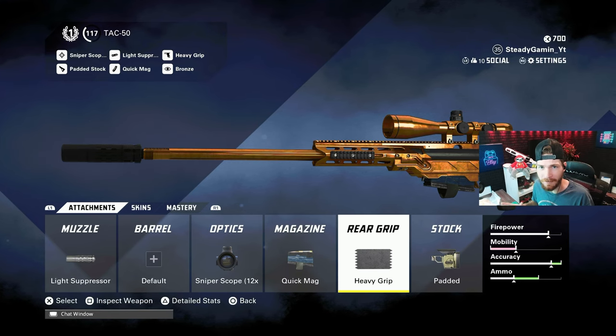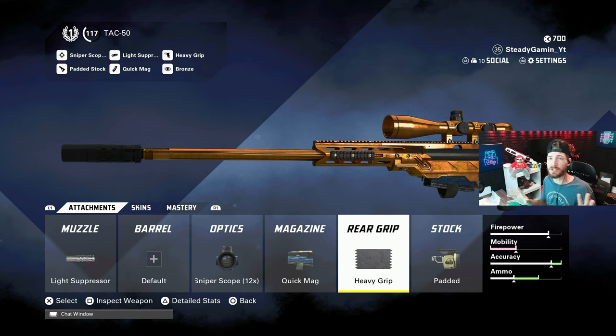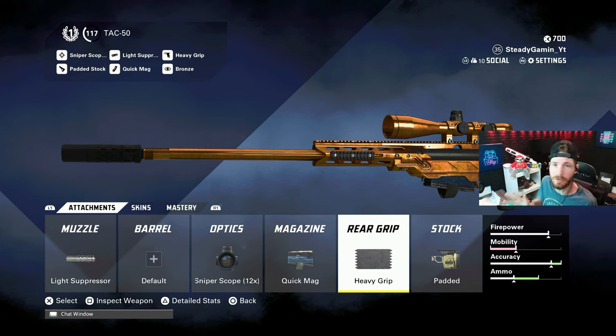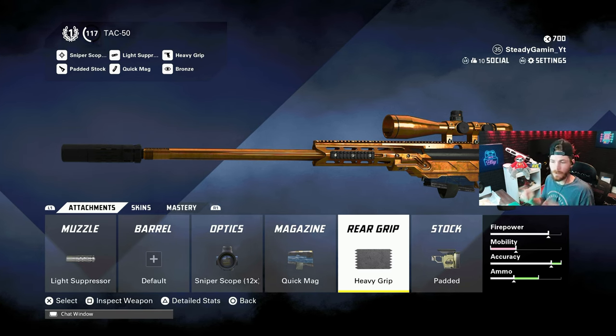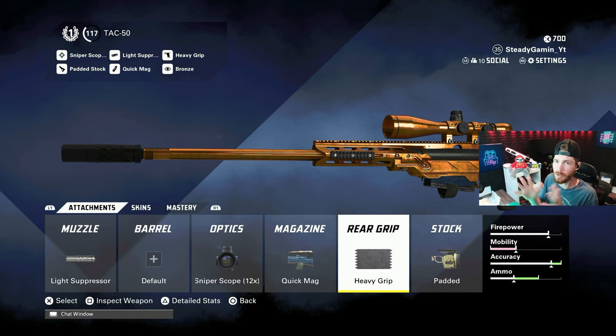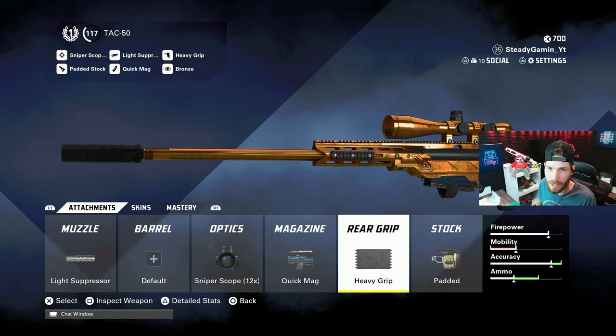For people starting out with the Tac-50 that don't have any attachments unlocked, let me show you my starter build — what you do want and what you don't want. Not every attachment you unlock needs to be on your weapon. For the muzzle, I'd recommend either no suppressor at all or the light suppressor. For the barrel, do not use the recon barrel.